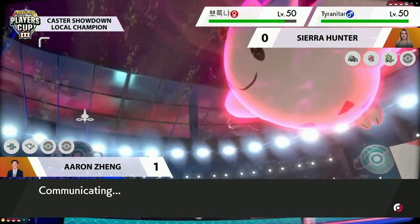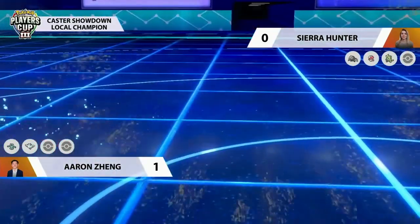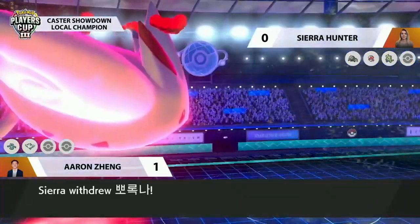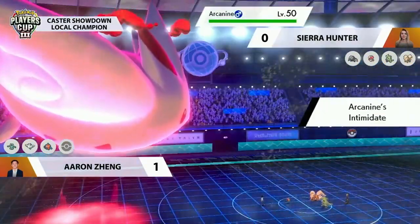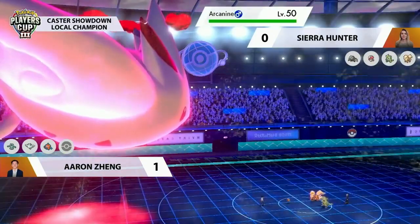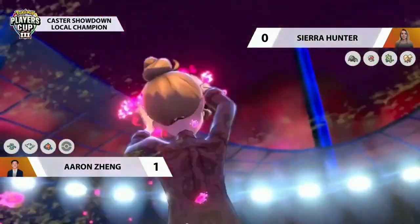Body Press from Bronzong was actually really critical — if Sierra had wanted to switch Amoonguss out and bring in Tyranitar, the Body Press targeting that slot would have hit Tyranitar with its four-times Fighting weakness. There's a shake-up though: Amoonguss leaves the field for Sierra, and Arcanine joins to throw Intimidate. Aaron's Pokemon don't mind that too much — Bronzong goes back into its Pokeball and Rotom joins the field without having to take a Snarl. Sierra goes for Dynamax on Tyranitar.